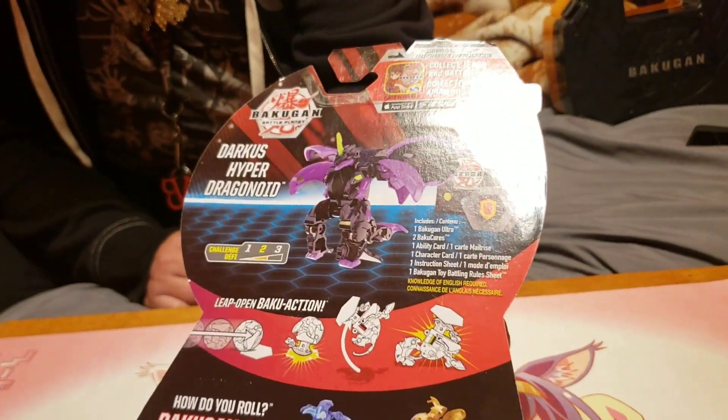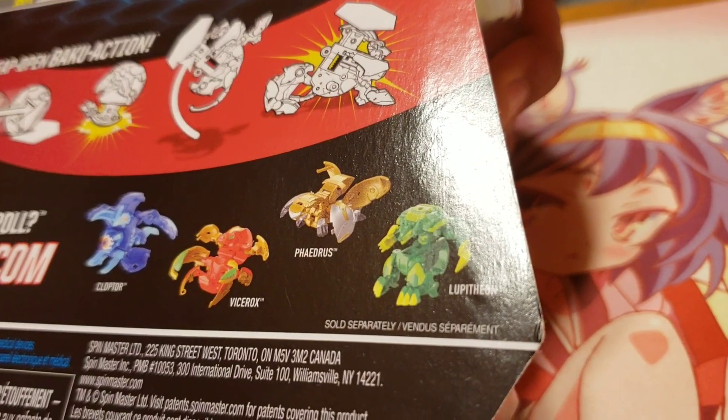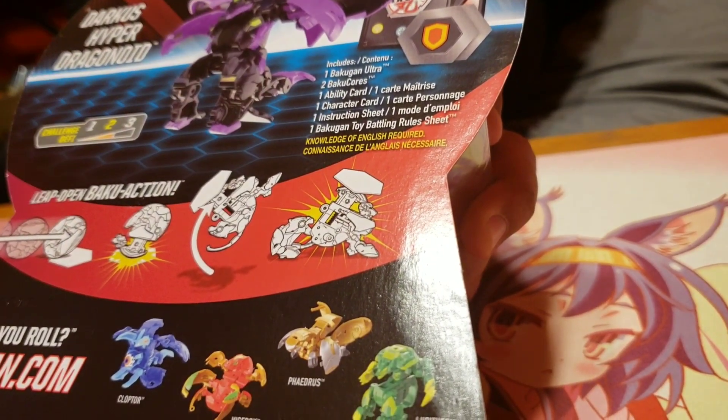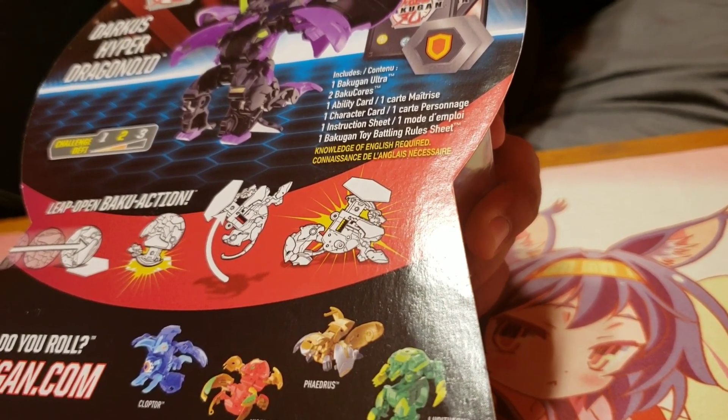Let's look at the back. You got Darkest Dragonoid there, you got a shield core over here, comes with two Green Fists, there's a shield right there. You got Cloptor, Vicerok, Phaedrus, and Lupithion down there. Knowledge of the English language is required — so anyone out there who knows French, Spanish, Italian, or Deutsch, you're out of luck.